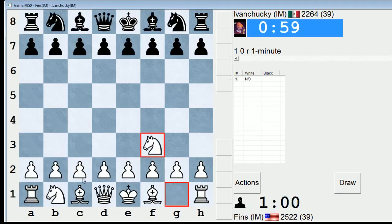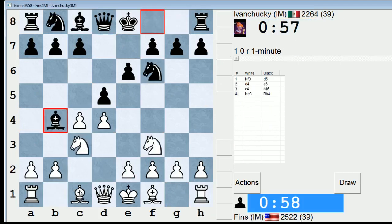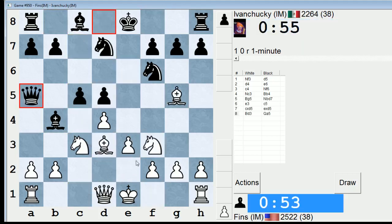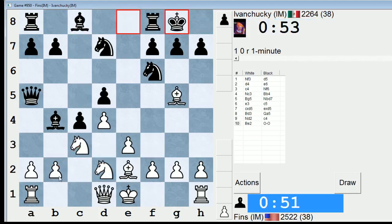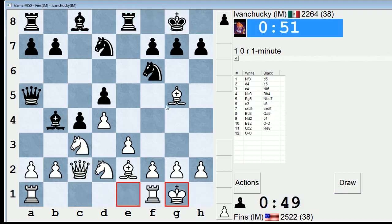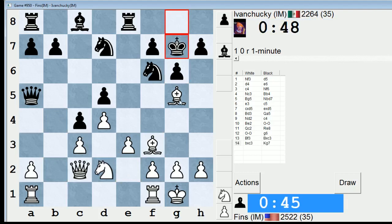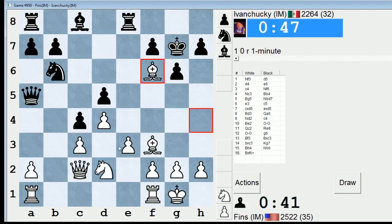Yvon Chucky is next. I always forget to take on f6 — I don't play that variation very often. Let's go Bd3, Knight d2 maybe. We'll let him win a pawn if he wants. Does not want to do that. I would like to play for e4 coming up. Let's do that.